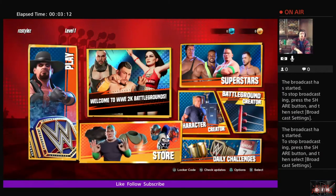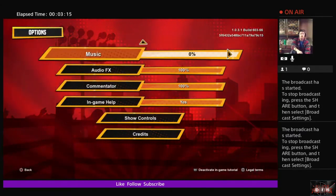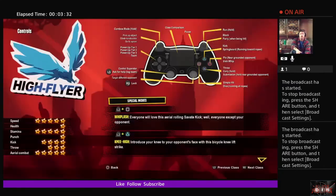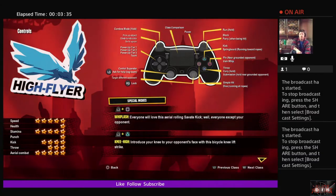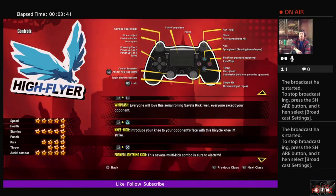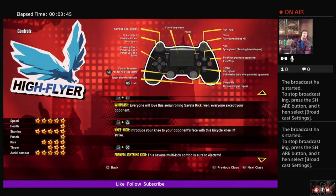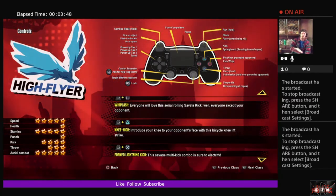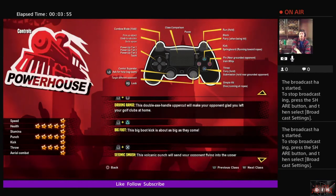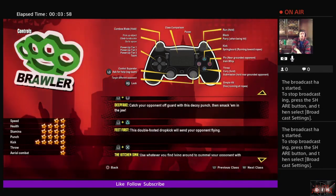Let's take a look at the options — you can access that by pressing the triangle button. You see music, audio effects, commentator, in-game help, show controls, and credits. I have my music off for copyright reasons but keep everything else on for the videos. If you want to see your controls just go right here, it'll give you a quick layout. You can switch between high flyer and other classes. I'm going to rely on my in-game tutorials because I like to feel my way through these games — it's different things for different classes, which is pretty neat.